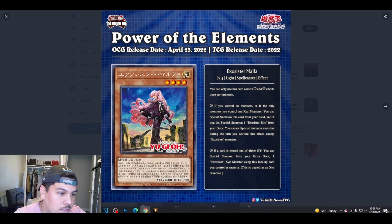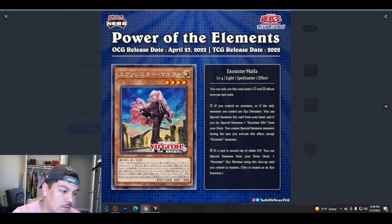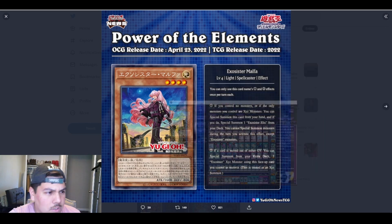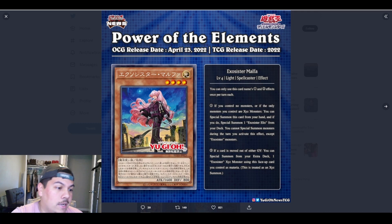For a quick recap, Exorcister Elise is probably the best Exorcister out there. If you control an Exorcister monster, you can special summon her from your hand. If you control Exorcister Stella, you can gain 800 life points. Then, if your opponent moves a card out of their graveyard, you can special summon one Exorcister Xyz monster from your extra deck using a face-up card you control as material — but your opponent has to move that card, putting all the power in their hands.